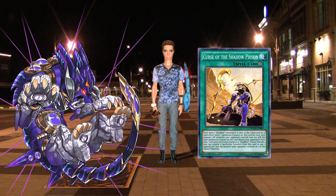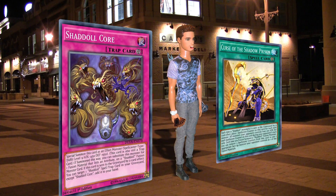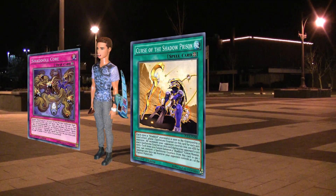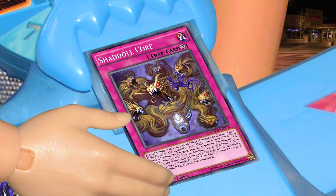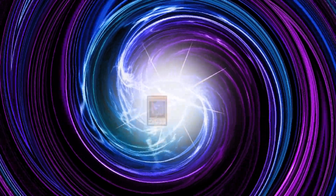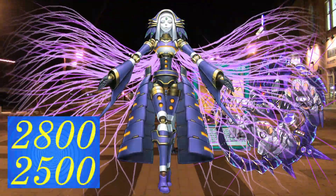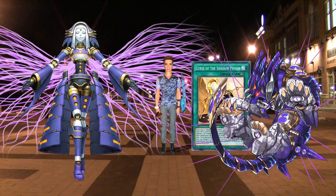You'll see this card in action soon enough. But first I'll use my trap, Shadoll Kor, which summons itself. Next, Shadoll Fusion — sending Shadoll Kor to the grave and Shadoll Dragon from my deck — to Summon once again El Shadoll Construct. Curse of the Shadow Prison gains 2 Spellstone Counters.